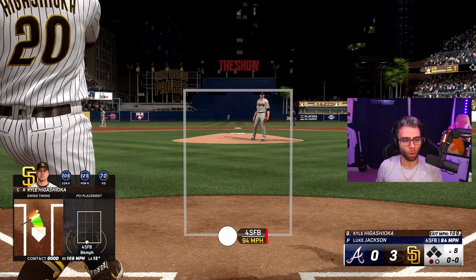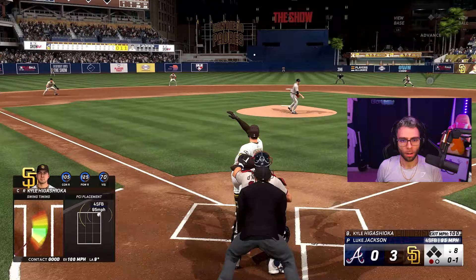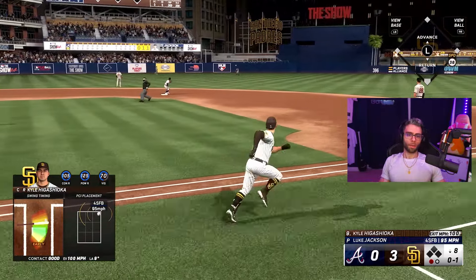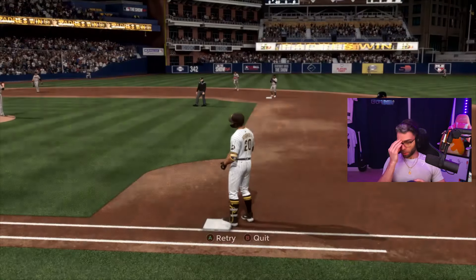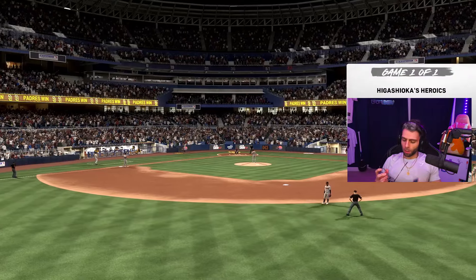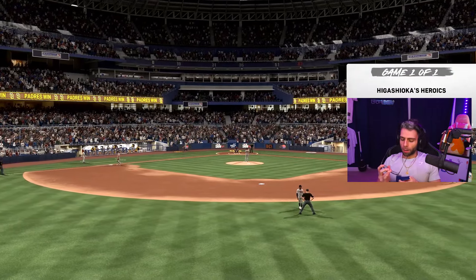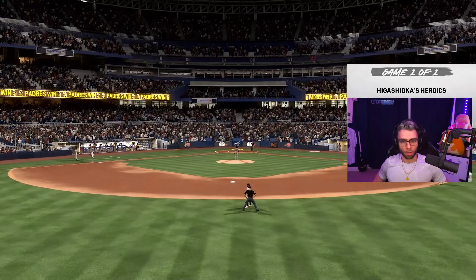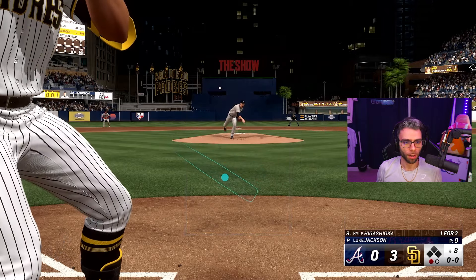That trade really kind of worked out for both sides — the Yankees and the Padres. Yankees got Juan Soto, and the Padres dumped a large contract. They got a fine player in Michael King, a really nice arm, and Higashioka. It didn't look like it worked out for the Padres all year up until this point, but Higashioka is one of the reasons they made it through the wild card round so easily. Funny how that stuff works out.